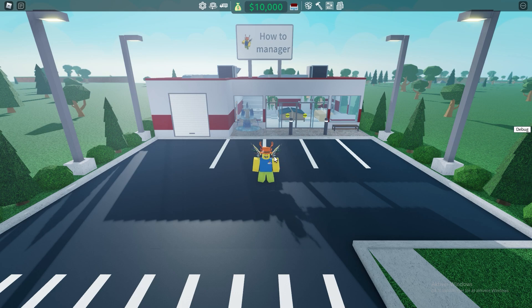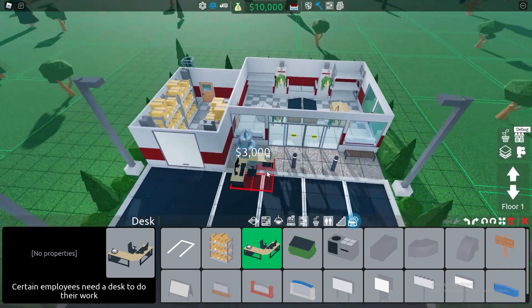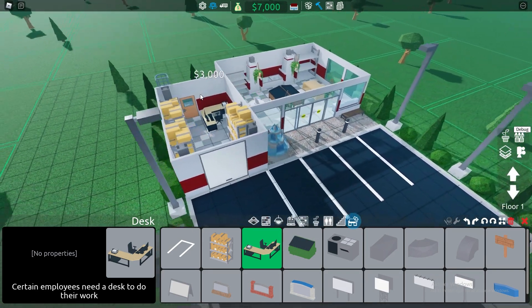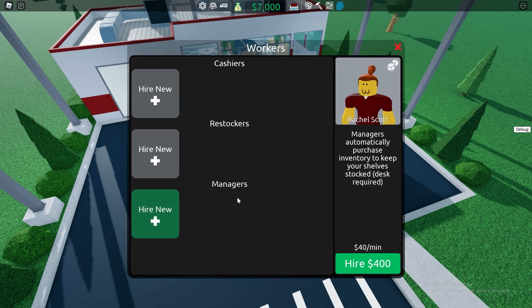As you can see right here I have a little store that I just quickly threw together to showcase with. To get a manager, which is the first thing we're going to do, we go into the build menu, we go into infrastructure, and then we click on the desk right here and choose the desk, and place it down somewhere in our store that's accessible to the manager. Once we have our desk, we go into the workers menu and click on managers. The manager automatically purchases inventory to keep yourself stocked, and the desk is required.